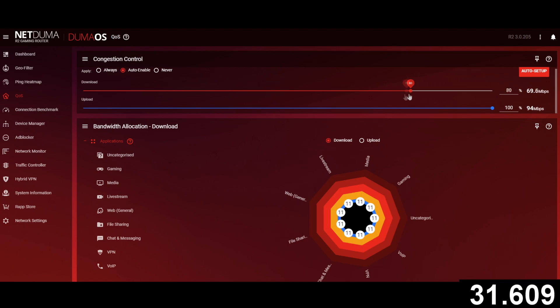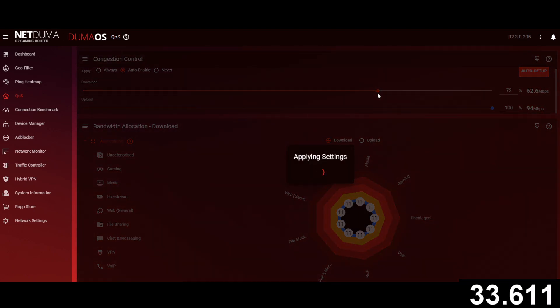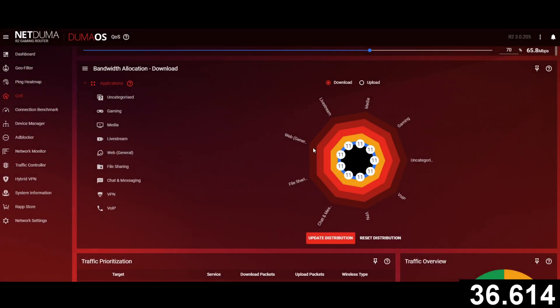All you need to do is drag these sliders to the left, and then nothing else in your home will be able to use all your bandwidth. And we have bandwidth allocation — on the screen here you can see what we like to refer to as the flower.